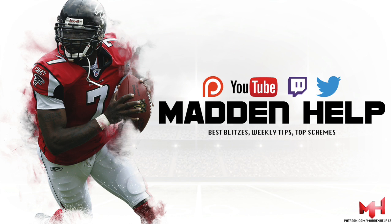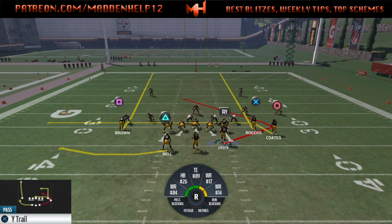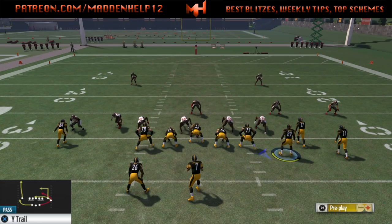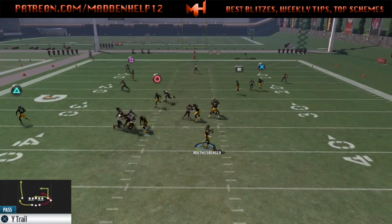We're back again with a quick update to the Gunsplay Close. The play we're going to be going over is the FB Trail or the Wide Trail. It's the same basic setup where you can either slant or streak the inside slot, but in this case we're going to motion the tight end over like we do when we run the ball.